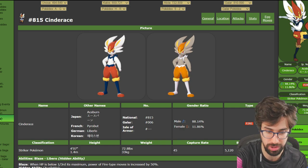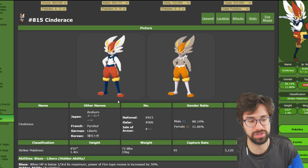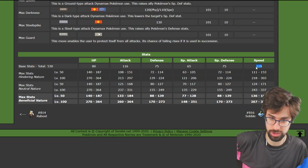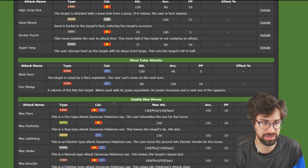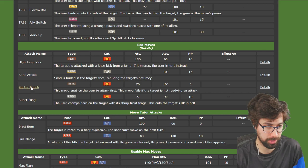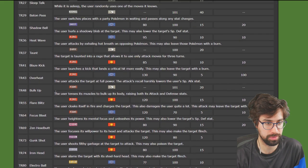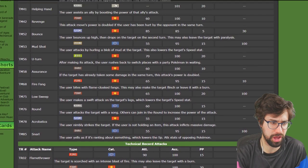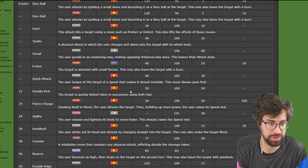With Libero, the 1.5x STAB boost now applies to every move, so Cinderace can use any move offensively and get the boost — which is a huge deal. It's also very difficult to hit because if you try to hit it with a Ground move it uses Max Flying and you waste your attack, giving a lot of momentum to the Cinderace player. The stats are not terrible — attack is good, speed is very good especially for the current metagame where things are typically slower. There's only a handful of Pokemon faster than 119 speed. It has great moves: Sucker Punch, High Jump Kick, Gunk Shot, Iron Head, Electro Ball, Flare Blitz, Blaze Kick, Taunt, Bounce, U-Turn, Helping Hand, and Court Change.